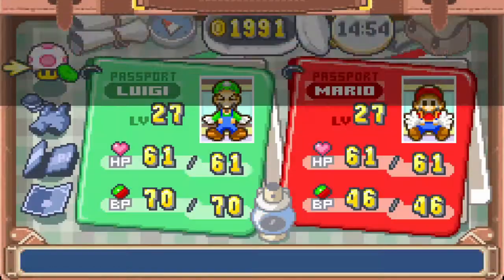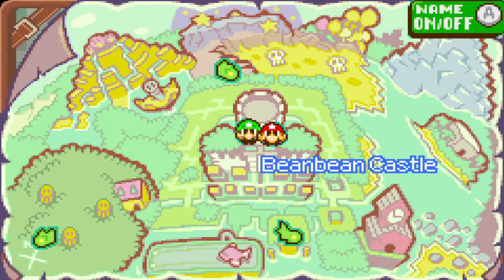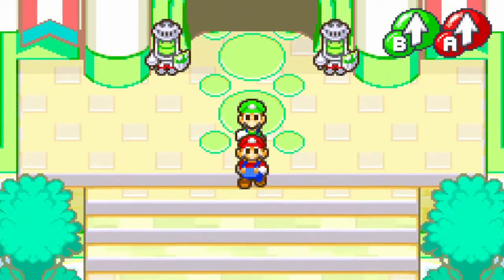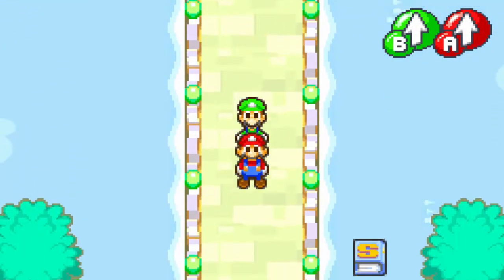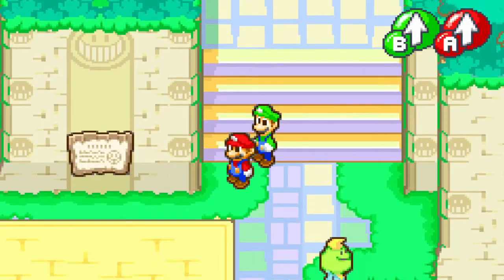Okay, so by our map that we have... Beanpin Castle, I guess we should check that star area then. But actually, now that we're here, we need to restock, cause we're running out of items.